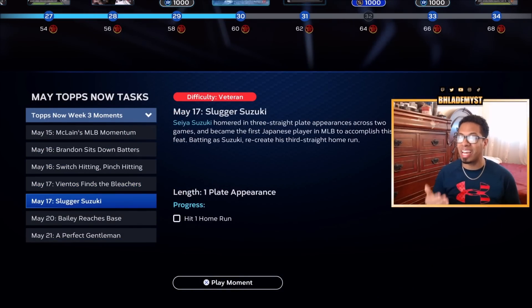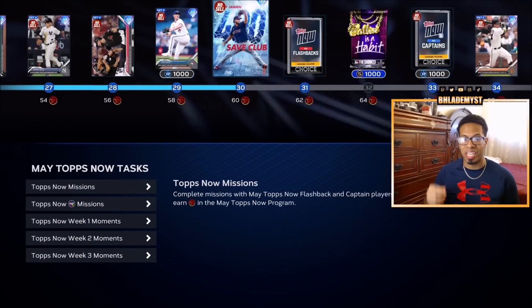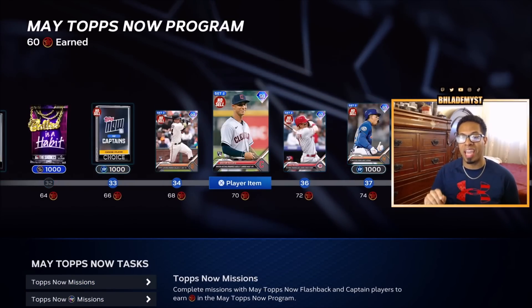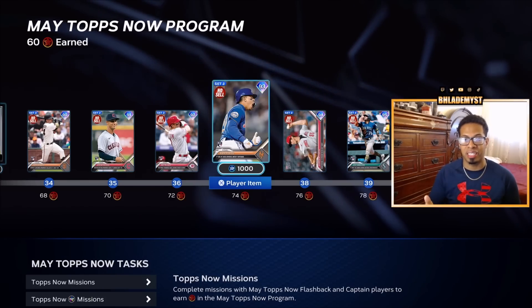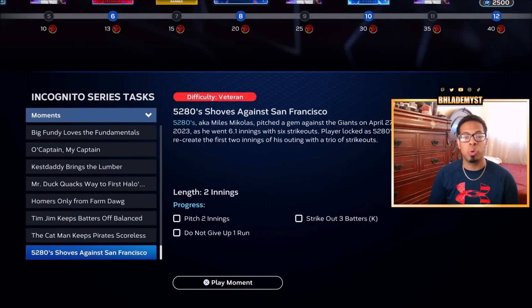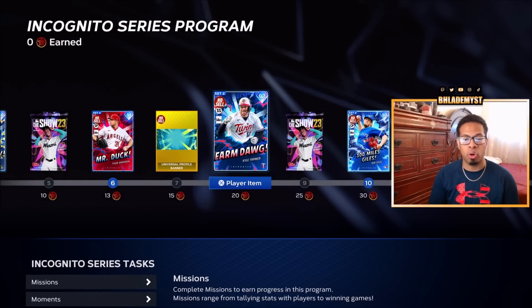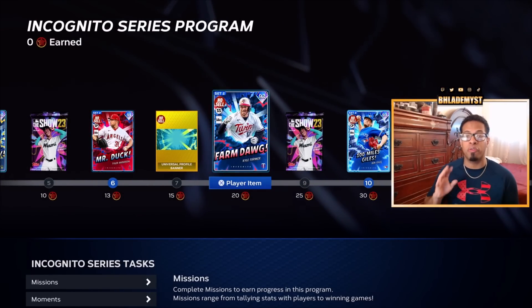Inside of the Tops Now, these moments are going to give you 14 program points. At 14 program points you're going to be at 74 stars inside of the program, which will unlock six diamonds instantly. Inside of the Incognito program you are going to get a total of 24 program points for completing all of these moments, leading you up to Farm Dog — that will be four diamonds that you unlock.